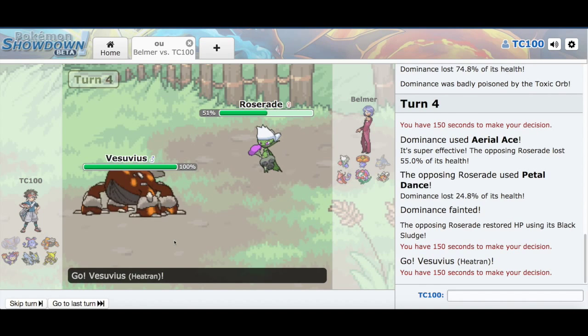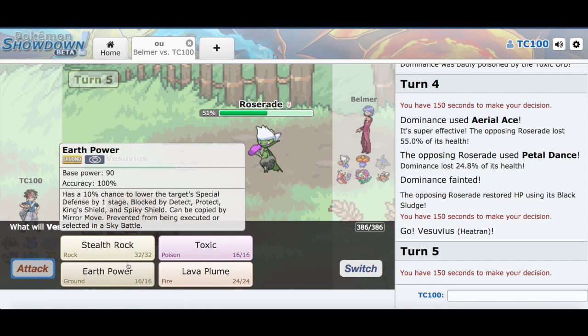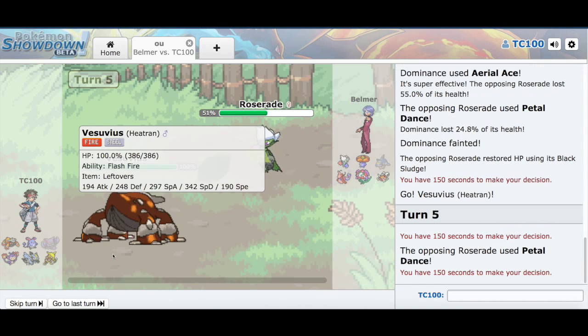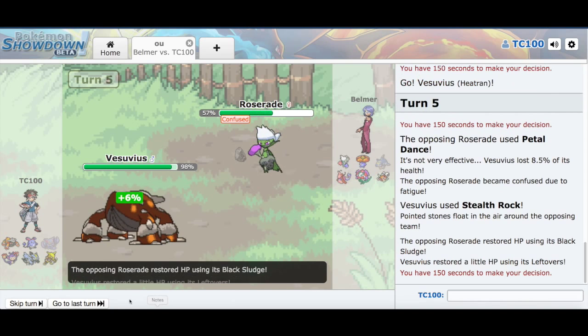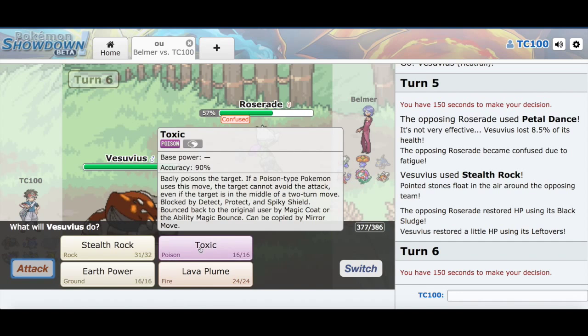Okay, so we have to go with Vesuvius now. We could go with Lava Plume, or should I set up with Stealth Rock? That's a tough question. Well, Petal Dance is not gonna do much anyway — see, not very effective. Set up Stealth Rock. All is good.